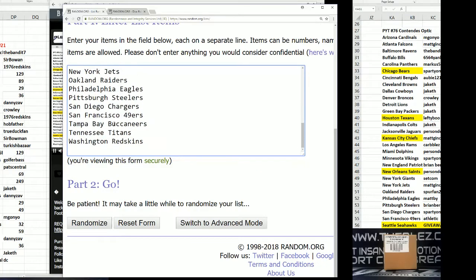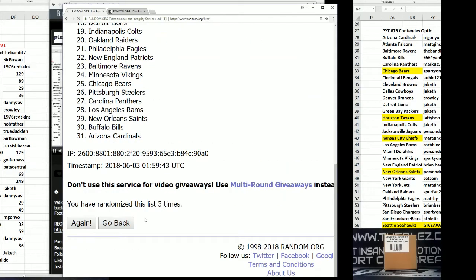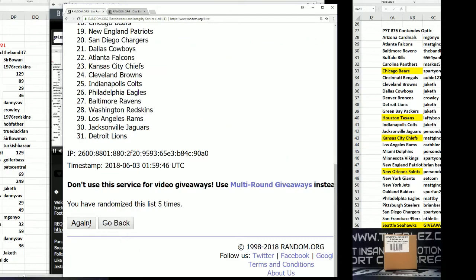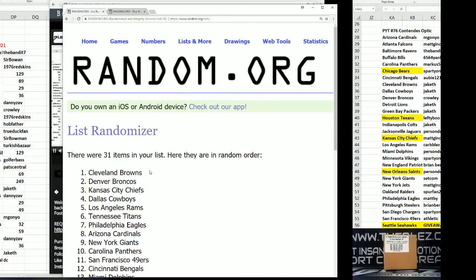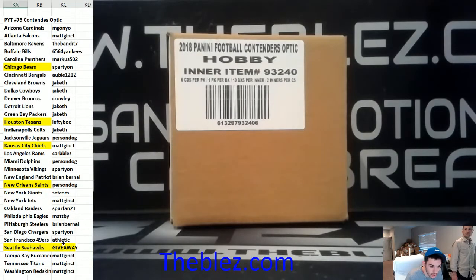Everyone has a chance who's in the break. Top spot's going to win the Seahawks. Cleveland — that's going to be Jakeith. Jakeith, you get the Seahawks. Jake TH, nice. Congrats, buddy.